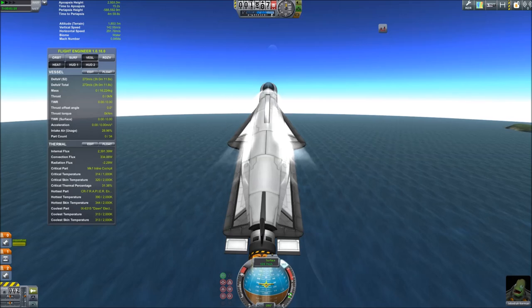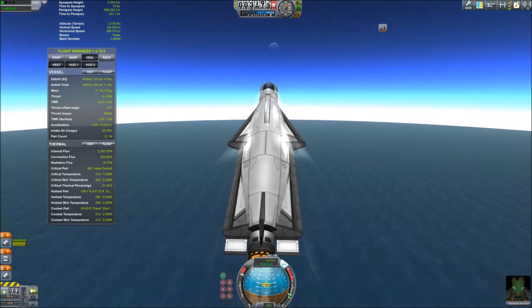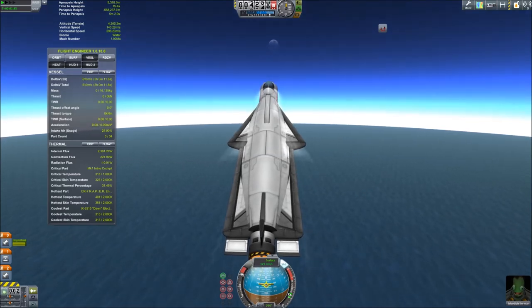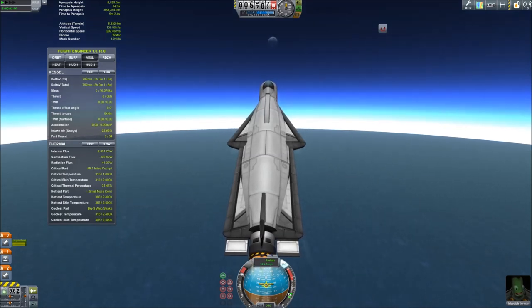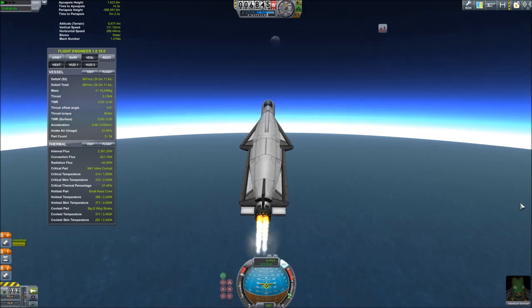We're going to keep climbing at this angle until we're at 8,500 meters. At 8,500 meters, we're going to set stability to prograde, at which point the nose will slowly fall and we'll start picking up a lot of speed. The reason we want to climb before picking up a lot of speed is that at some point we get a lot of energy loss due to drag, and there's less of that at higher altitude. The rapier engine runs quite well at higher altitudes compared to other engines, so we'll still have plenty of thrust up here.